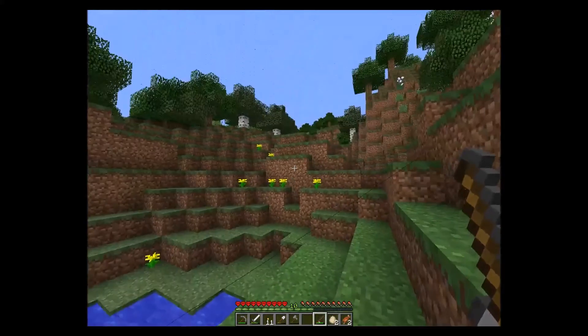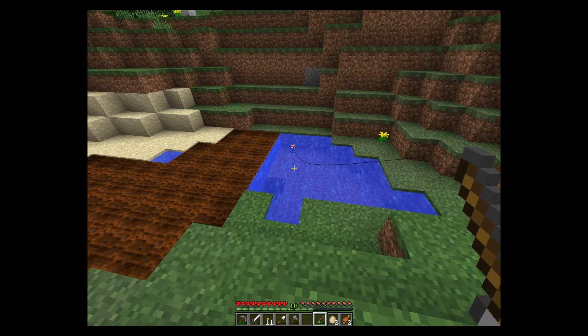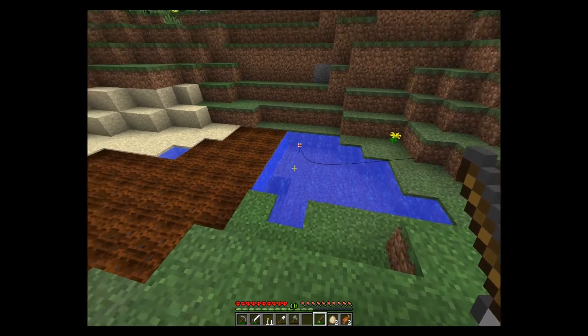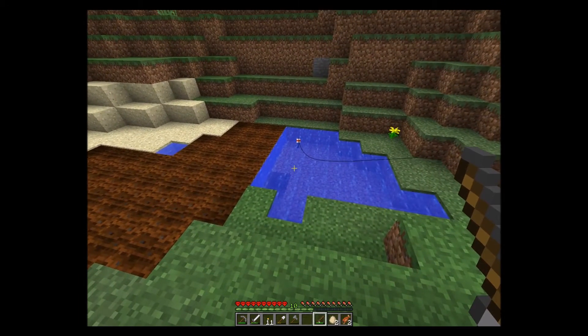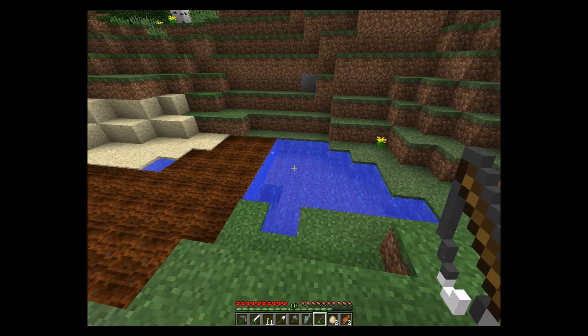It's frustrating, because I know in that direction, 200 blocks, there's a skeleton dungeon. I saw it in Piker Eye's first day video. But since I can't leave my dogs without them despawning, I don't know what to do. I'm having crazy thoughts, like let's see if there's enough iron here to make railroad tracks, put them in mine carts, and bring them with us. But as I said, these thoughts are insane, not realistic.